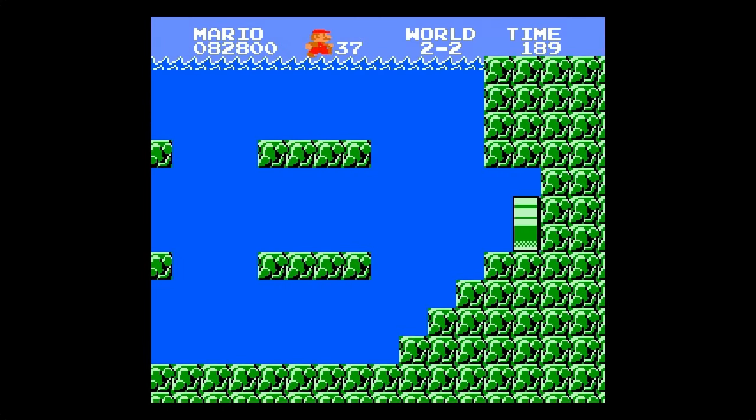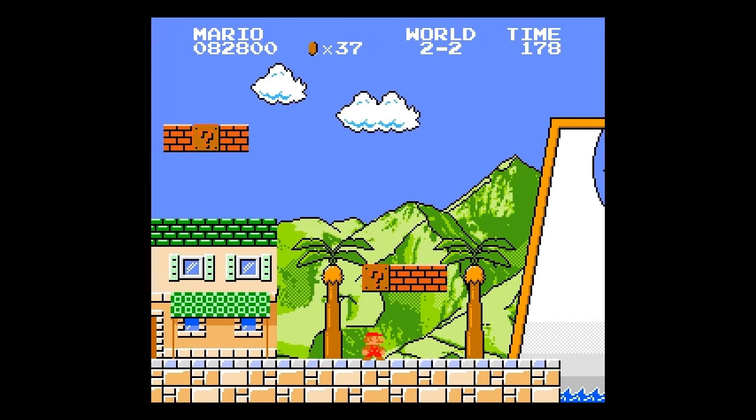In World 2-2, if we move above the water and past the end of the level, we can see an unused Delfino Plaza with a surprising amount of detail.